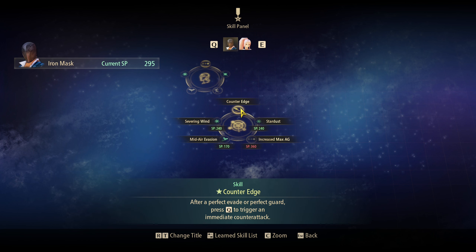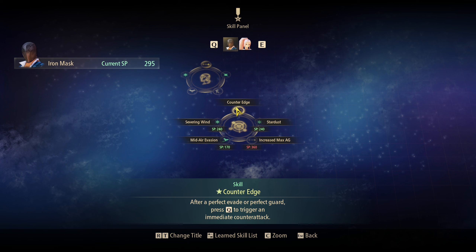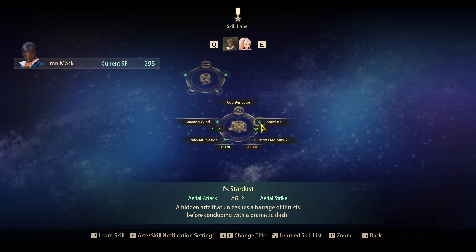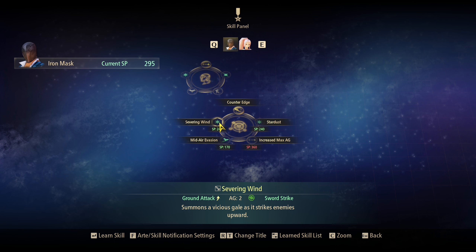Oh, I did. These are abilities. Counter Edge — after a perfect evade or a perfect guard, press Q to trigger an immediate counter-attack. Seems good. Stardust — takes two points. A hidden art that unleashes a barrage of thrusts before concluding with a dramatic slash. Oh, it's an aerial attack. So this can be like a combo extender in the air. Severing Wind — ground attack, with an upper slash like an uppercut. Two points, and it seems to be a wind symbol.